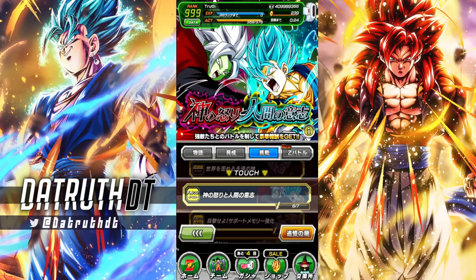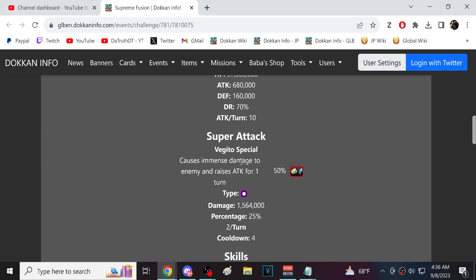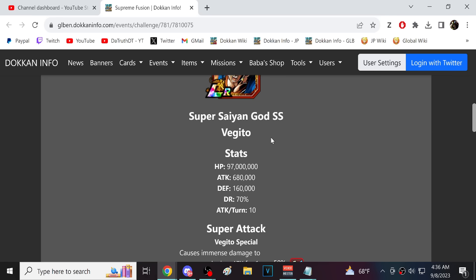Let me put this up on screen. So this is the boss we're fighting here: 97 million HP, 680,000 with 10 attacks, he gets 50% attack on his super, and he doubles supers with a cooldown of 4. This guy is crazy, but he does have a couple of weaknesses.